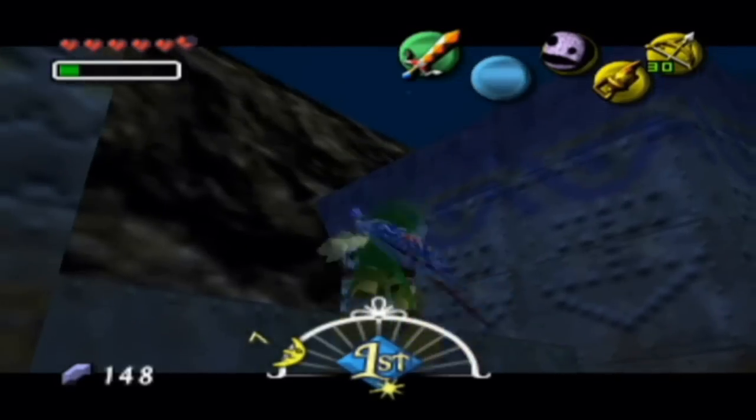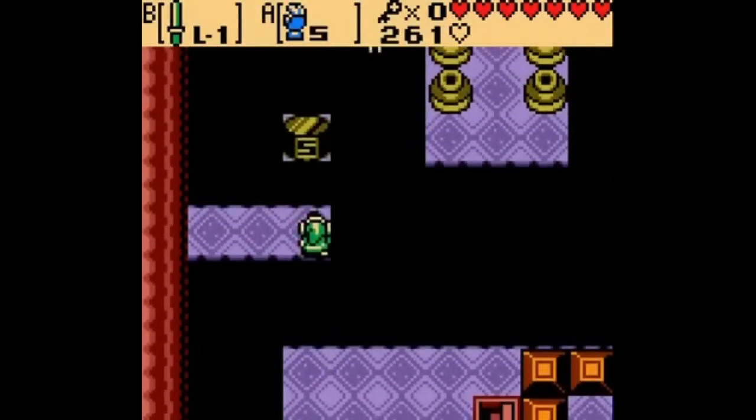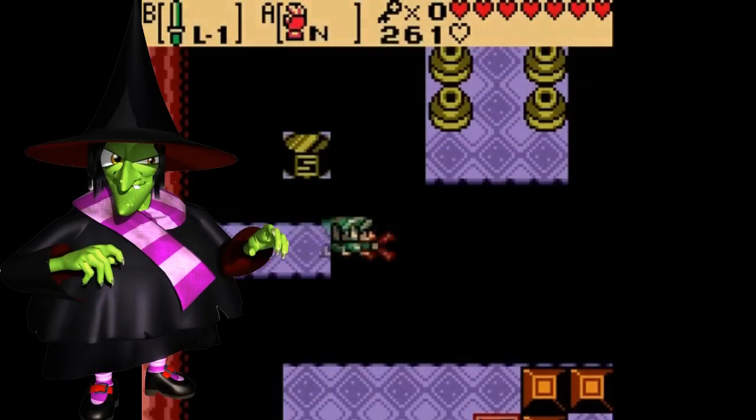Some aspects like flying across pits have been better dealt with with items like the hookshot, but I would love it if Nintendo brought this thing back, even for just one 3D game. The hookshot can do most of the same things, but the Magnetic Gloves use magnets. And magnets are like friggin' witchcraft or something.